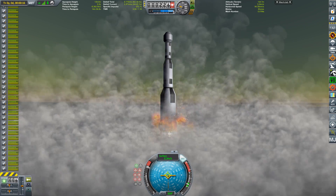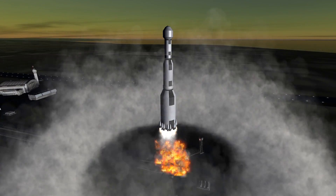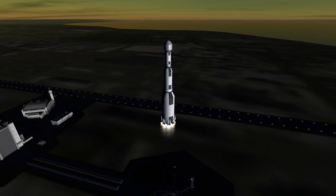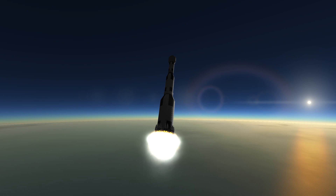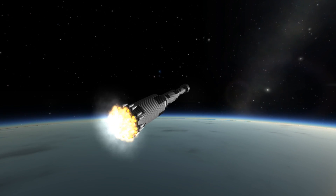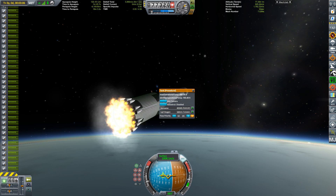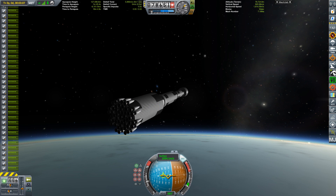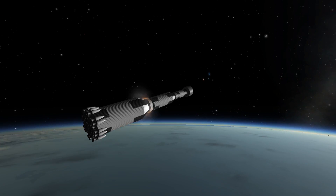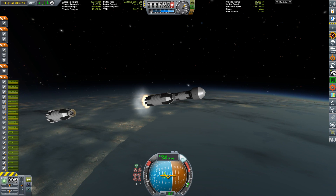While we're ascending, a bit about the engines: the F1B was a design proposed in 2013, taking the concept of the original F1 and upgrading it with modern manufacturing techniques and new materials. This would result in a 15% increase in thrust, intended to clock in at 8 MN, and it would also be cheaper to produce. Unfortunately, it has never seen the light of day, but I do hope they'll build and fly it one day.